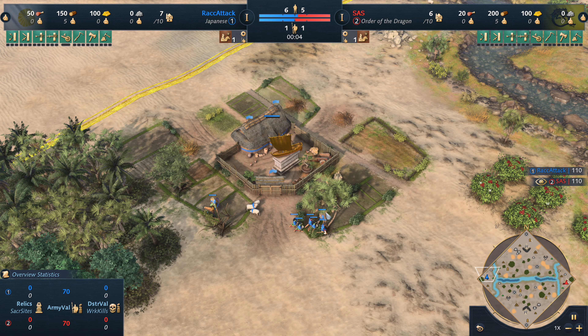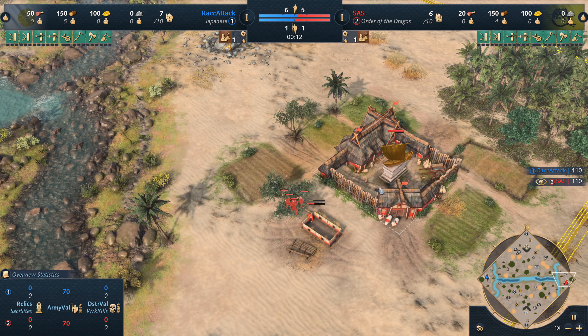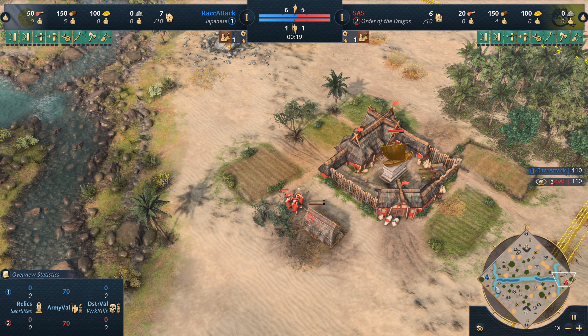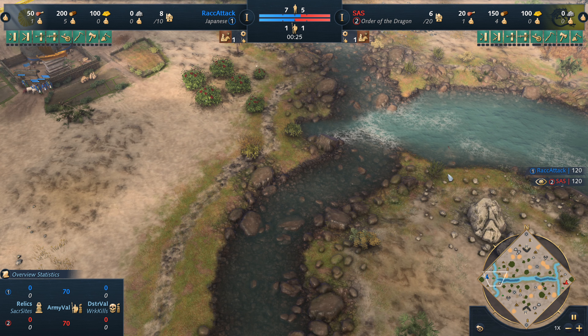What's up everyone, how's it going? In this game we have Rack Attack as our blue Japanese player spawning on the west side of Canal. Over here on the east we have Sass as our red Order of the Dragon. Both players going for wood — house, house, good stuff. Keep in mind there are no deep sea fish on this map; they're all shoreline.